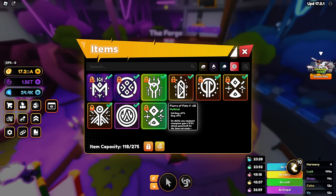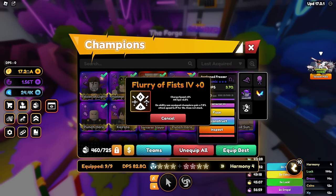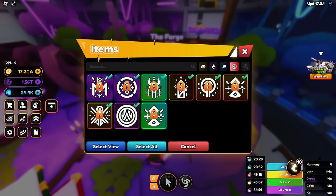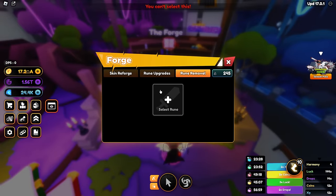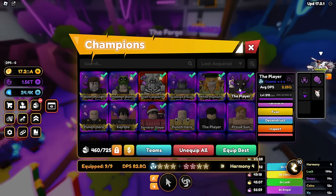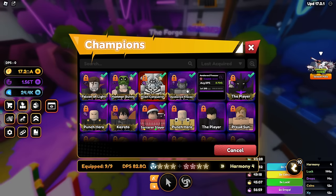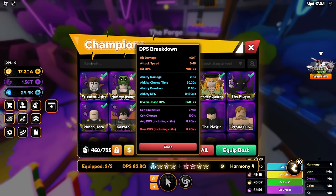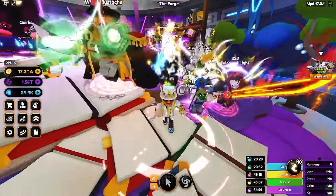Flurry of Fist at 97 — we need to give this to a mage though. So we'll give this to Freezer and get rid of Flurry of Fist. Let me make sure I unlock it, scrap it, and give this to our new boy Awaken Freezer. Now his DPS should be a lot higher — oh wait, barely higher. But at least his ability works now at 4.7Q. We gotta get this guy popping off, that is so weak. I guess I'll have to go level up the rest of my units now.